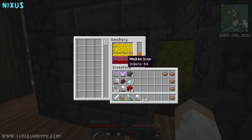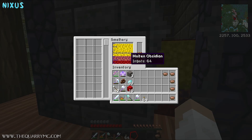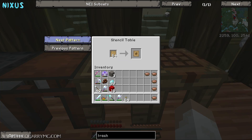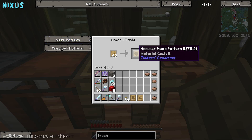We've got some iron in there. I don't think you need what's called a binding in this - you need what's called a tough rod. We've got some gold to make the plates, and we also need to make the plates that look like creeper heads. What we'll do first is jump into the stencil table - we need the tough rod, the large plate pattern, and also what looks like the head of the hammer - the hammerhead. That's what we need.